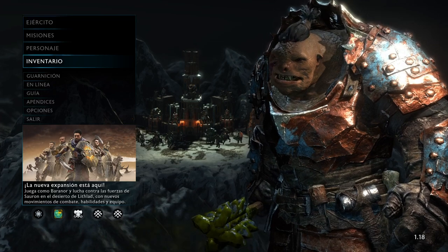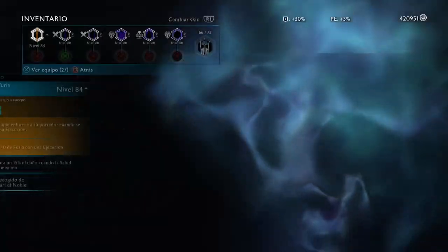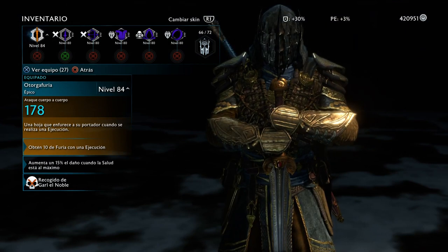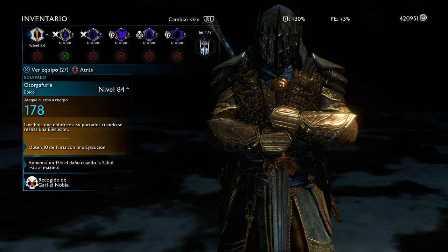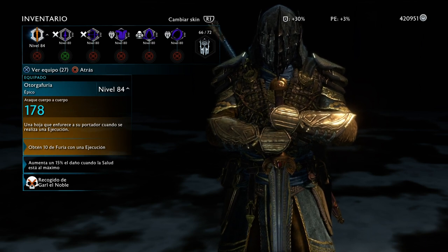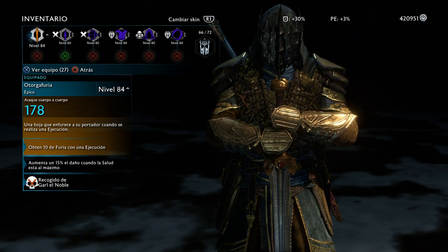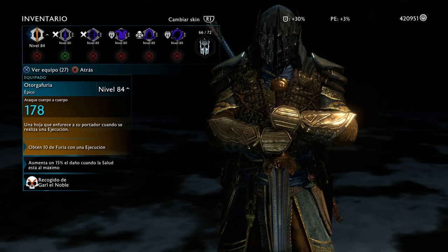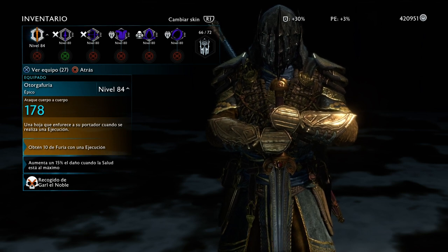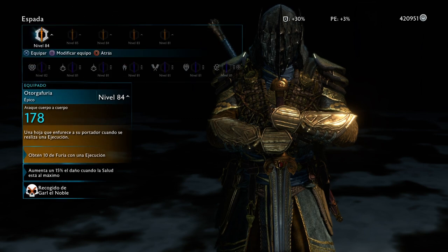My game is in Spanish, so I apologize for that — bear with me here. I'll explain as best as I can in English so you guys can understand without reading it. So the first thing — the correct setup — I'm using the Wrath Giver sword. It means you get 10 Fury for every execution, and on the secondary ability I have the one you get with 15% more damage when you're at full health.